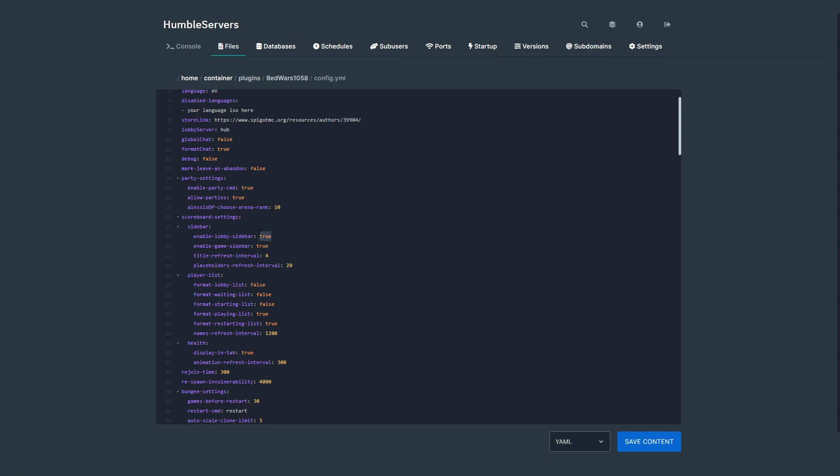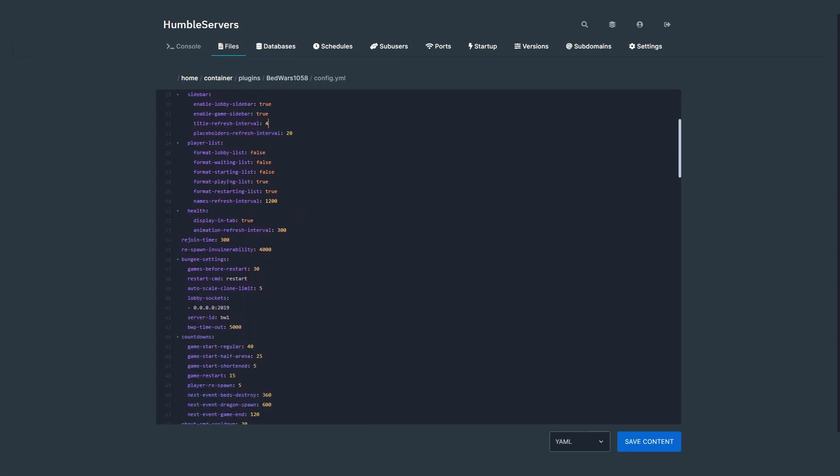There's a scoreboard option — you can enable or disable scoreboards and set how often they refresh. There's also the playlist which is the tab list — the thing that appears when you press Tab. You can display player health in that tab list as well.